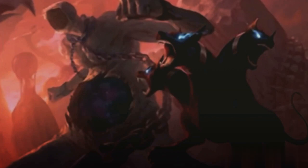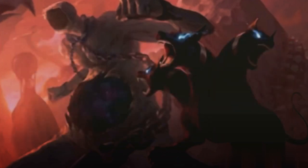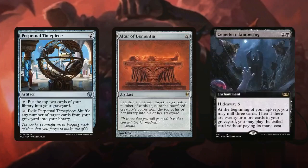We can also use wheel effects like Heartwarming Redemption, Dark Deal, and Magus of the Wheel to achieve a similar outcome, as well as dig deeper into our deck. We can further increase the size of our graveyard using repeatable mill effects from cards such as Perpetual Timepiece, Altar of Dementia, and Cemetery Tampering.